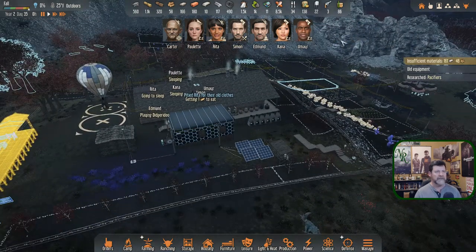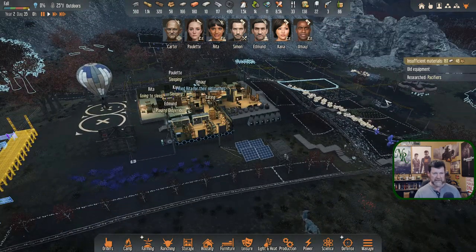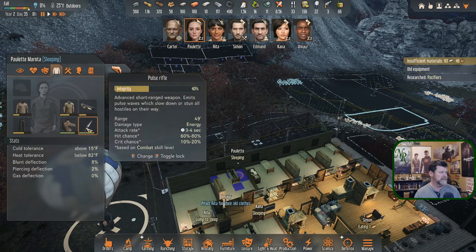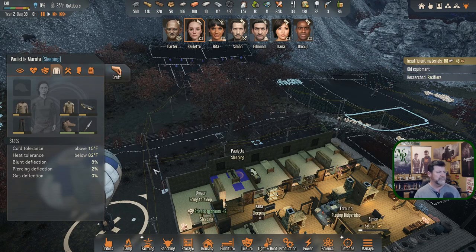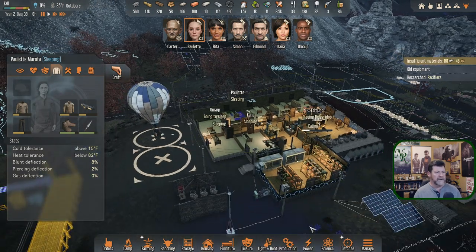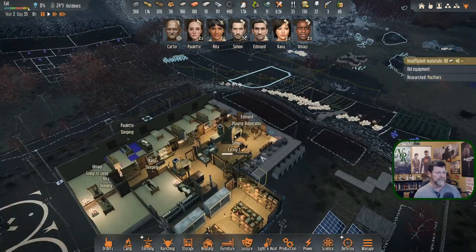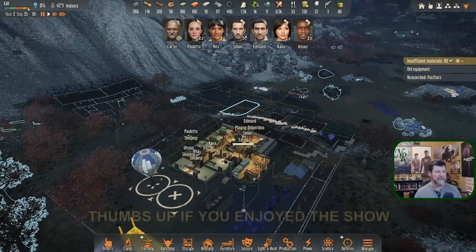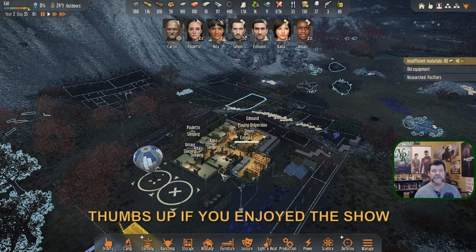Roof off and old equipment zooms in on Paulette — could be any one of these triggering it. Are we kind of done for the day? We're going to do a little more music and eating. Carter is on an expedition. I think we're done, so thanks for watching guys — I'll catch you next time. Bye bye.